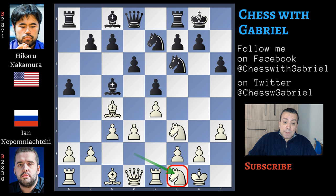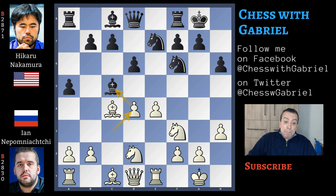In this position, instead of knight back to f1, let's go back one move. Nepomniachtchi should push d4 now. Let's watch what happens. With d4, he captures. c captures. Now bishop to b4 that happened in the game is a mistake because it doesn't come with tempo. Here comes a3. Bishop captures. Bishop captures with advantage for white.